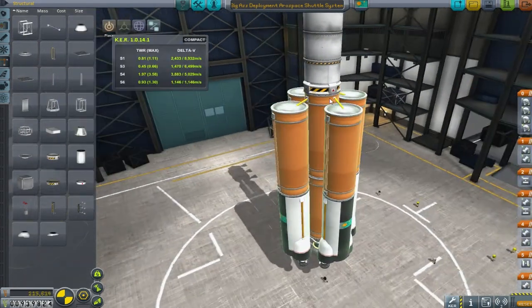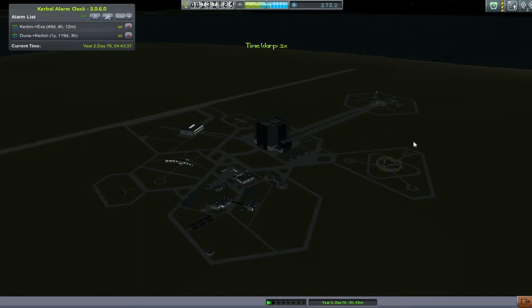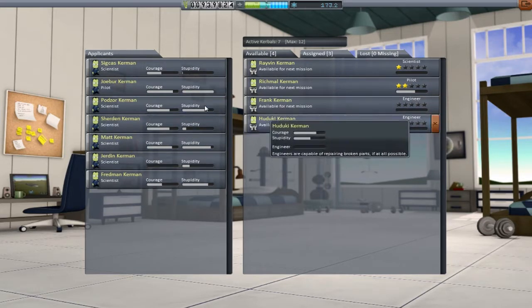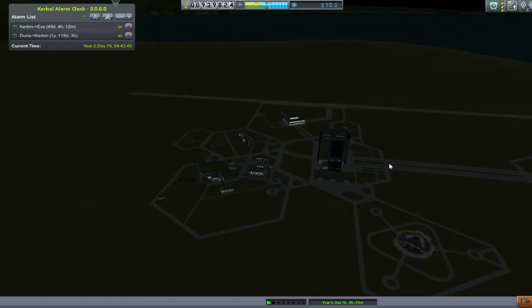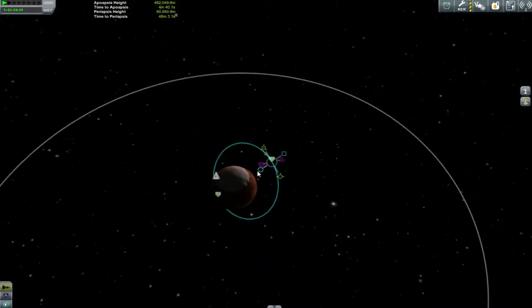We might tweak the fuel down a little bit, but first we need a crew. There's enough room for three entire crews in the capsule. The problem is, looking at the astronaut complex, there are loads of scientists but I could only grab two crews including Riven, Richmond, Frank, Hadoukai, Jebber, and Fredman. There are no more engineers, no more pilots — just a board full of scientists.